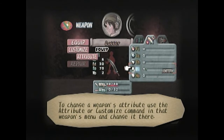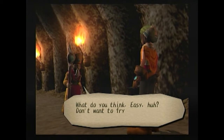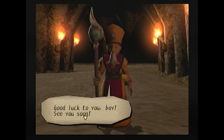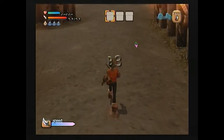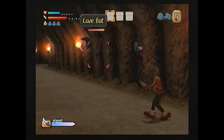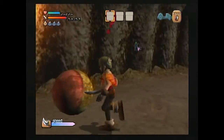The only time to use guard, really, is when you're surrounded — when you're guaranteed to be hit, guard it. Otherwise don't, because you'll be knocked back, the enemy will be knocked back, and then you won't be able to hit it. As for changing attributes, you can change a weapon's elemental attribute. Elements do different things to different enemies. Higher an element is on an enemy, the more elemental damage you'll do.